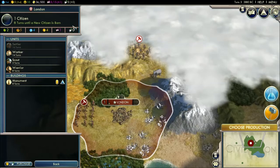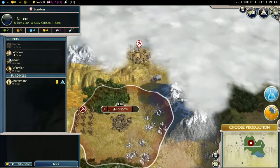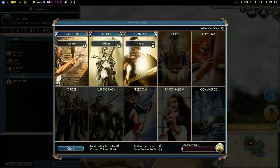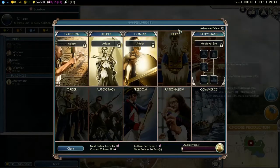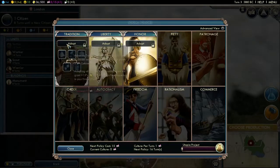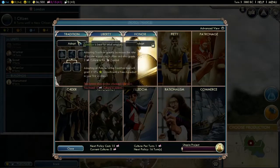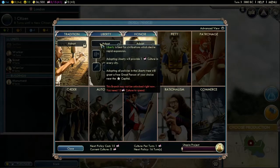At first you're going to want to be religious, but later on — I'll go over policies. Policies are certain things you also get through culture. When you get enough culture, you can adopt a policy. As you can see, there's different things here, like Liberty. Liberty is best for civilizations with desire of rapid expansion.